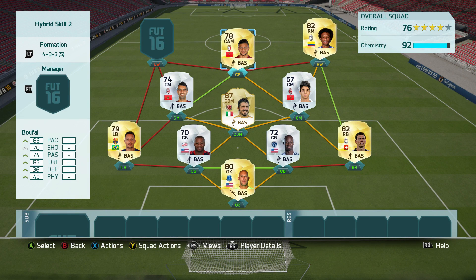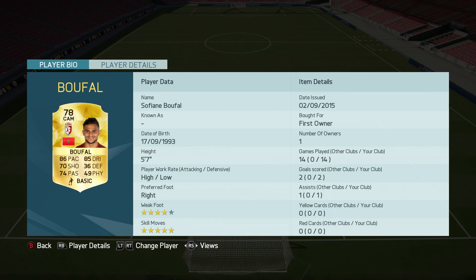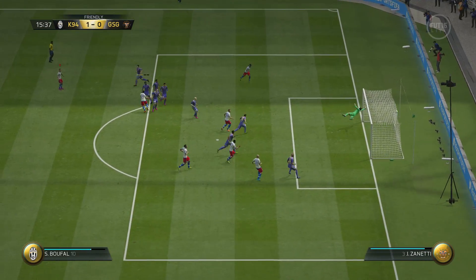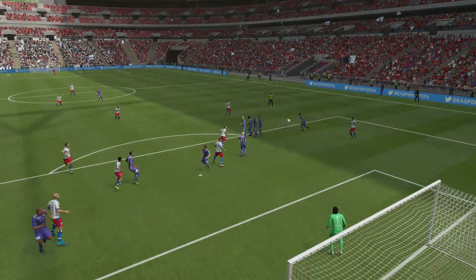Then we move to the center forward — another new five-star skiller: Bufal. I also used him in a different squad, which is why he's listed as a center attacking mid, but he still managed to get nine chemistry in that position. He has some awesome stats — an amazing upgrade compared to his FIFA 15 version. He was a 63-rated bronze and this year he's a 78-rated gold. Out of the new five-star skillers, he is definitely my favorite player.